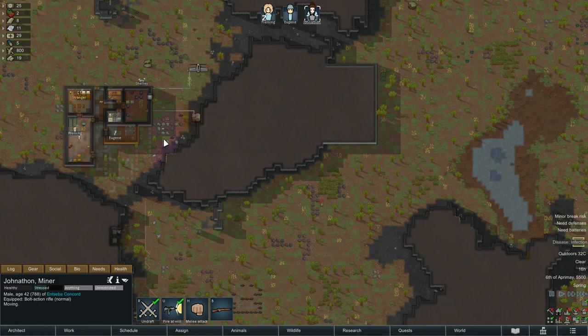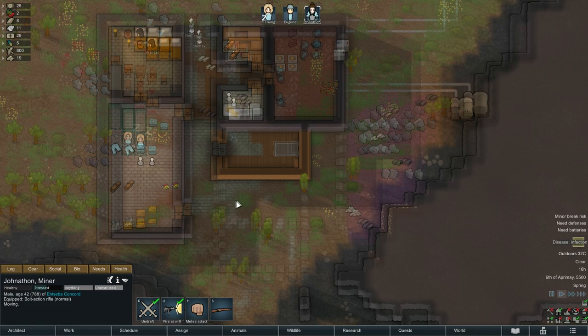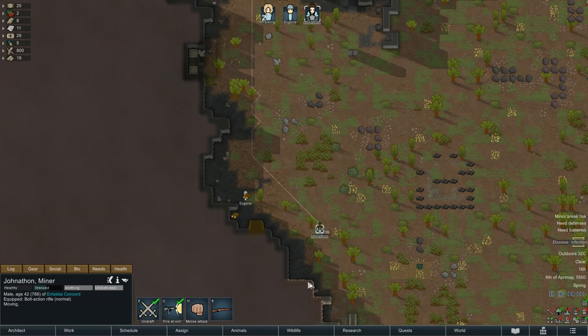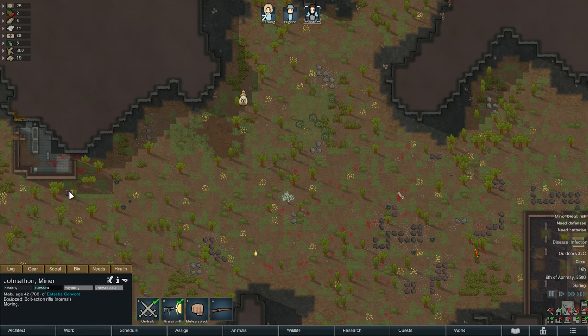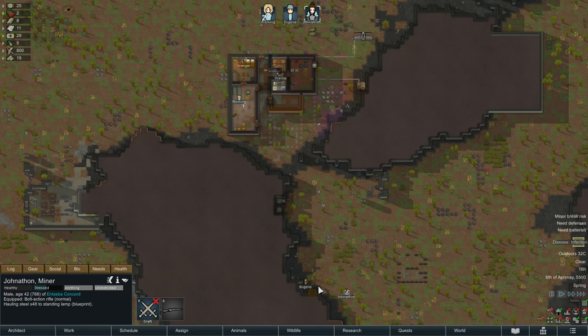Let's move Jonathan up. Eugene is cracking on with construction — there's no roof on this section which means his constructing is quite quick because he has daylight to work with. I'm concerned Jonathan is going to wander off and start hunting the turkey again, so I'm going to turn off hunting for now. I don't want Jonathan to be over there when that chap starts to attack, so we'll undraft Jonathan and he'll go back to doing something else — in this instance, hauling steel.